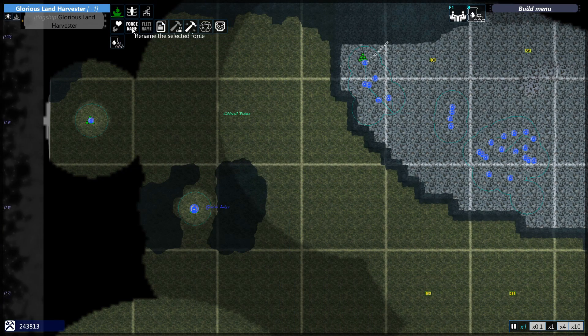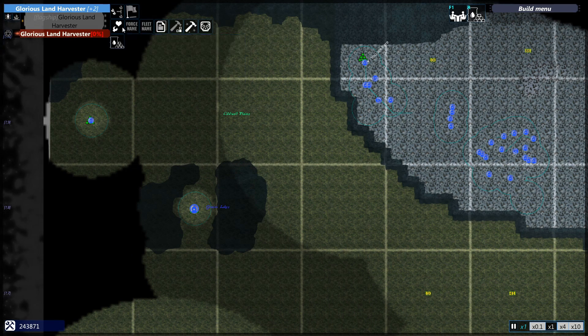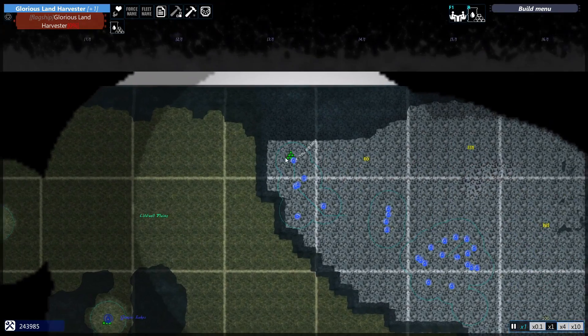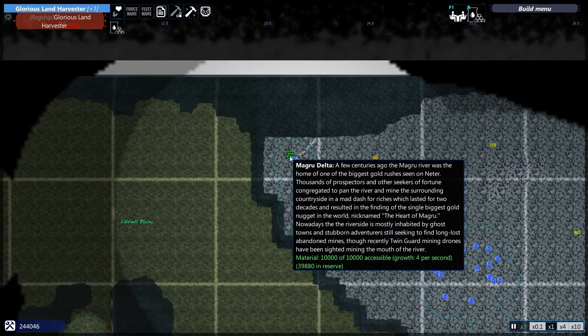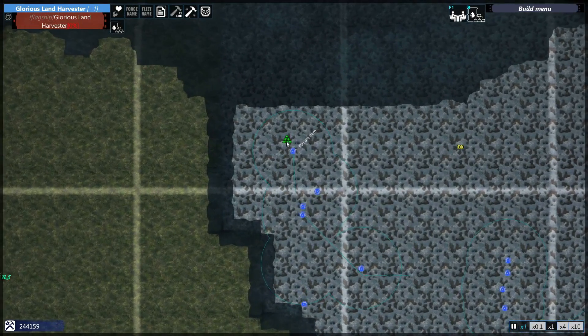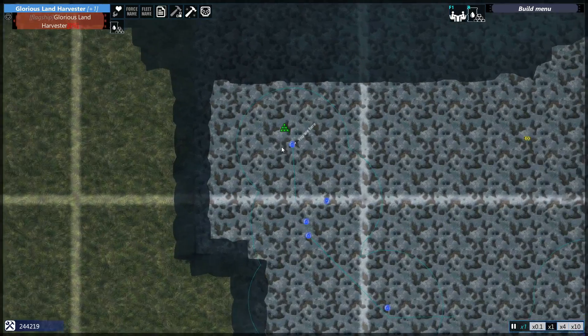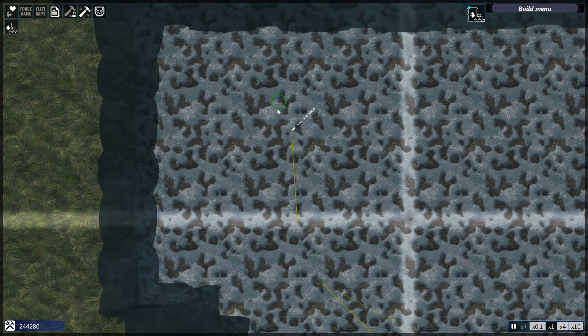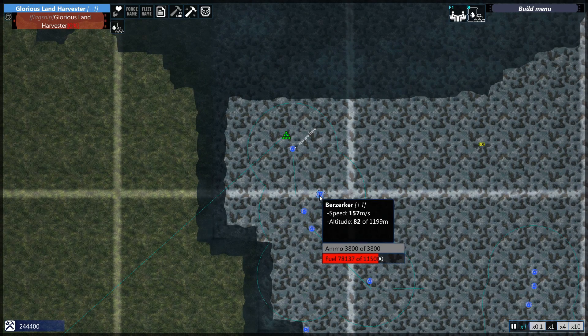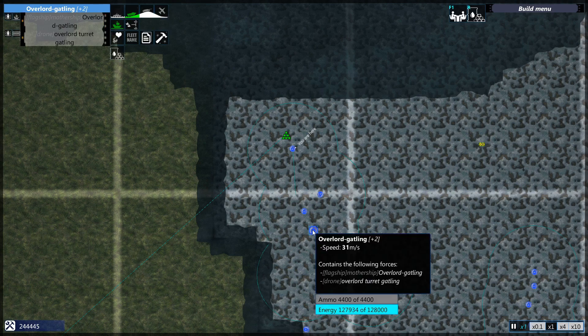Let me just copy this — the Glorious Land Harvester — and set it there. I'll send the Overlord back to repair.